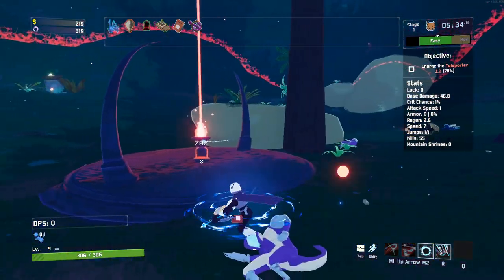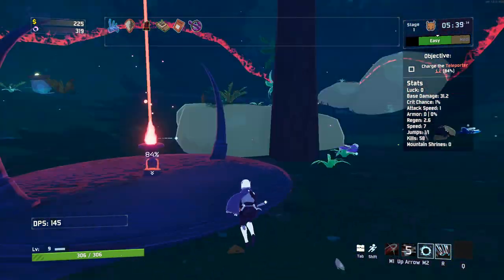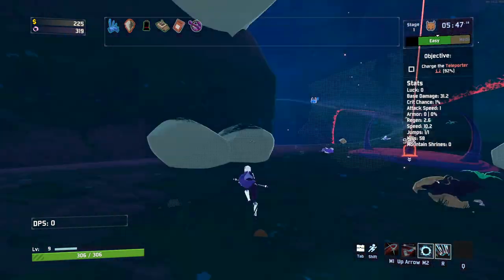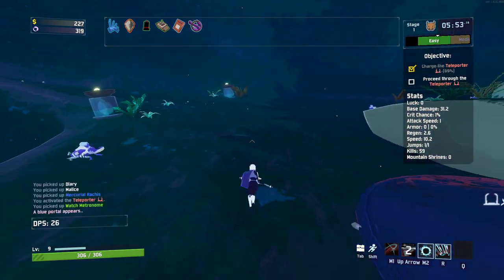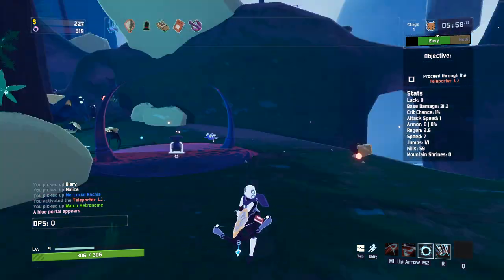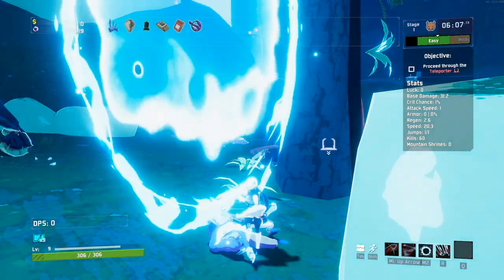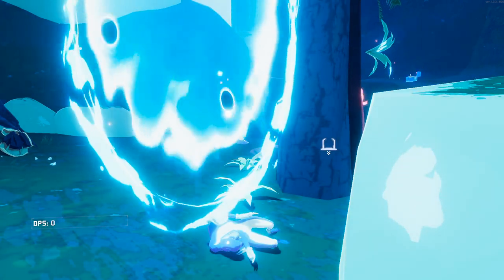Let's keep going. Almost charged the teleporter here — we just have to wait within the big red circle and kill enemies in it, and it'll charge the portal up. Because we touched this little thing over here, it's going to spawn a blue portal. We can take that blue portal to a shop between worlds — essentially a lunar shop — where we can trade items and buy new ones.